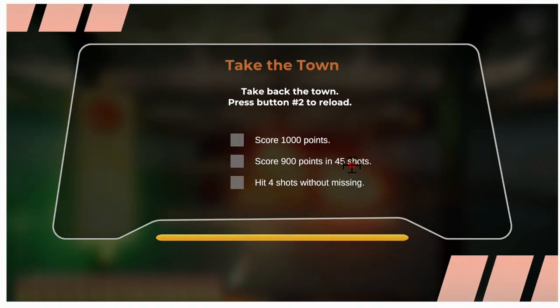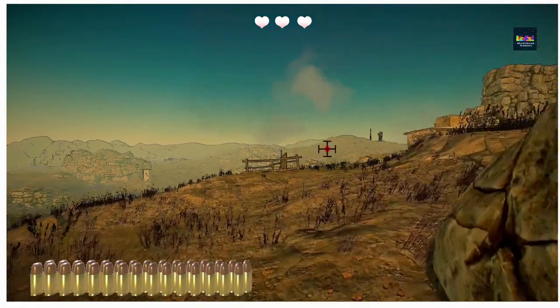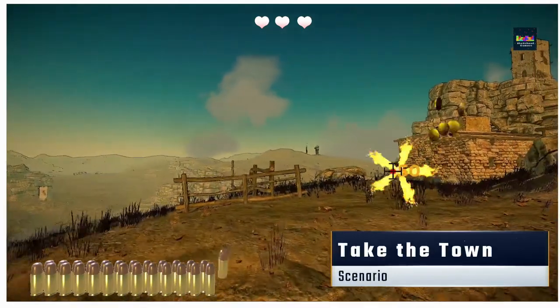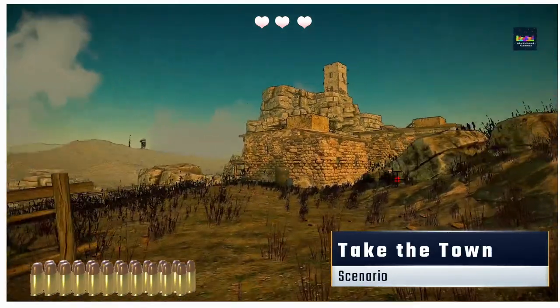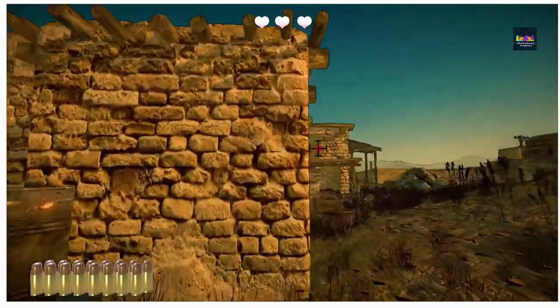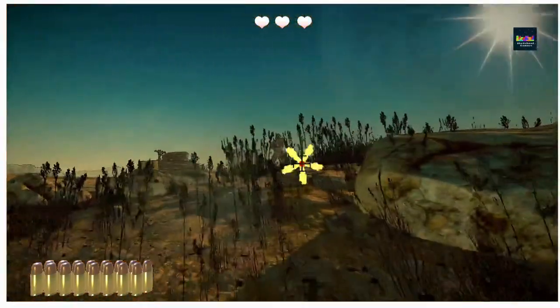Last but definitely not least in scenario is Taking the Town. This is pretty much a first-person shooter on rails. There is no ducking cover like Time Crisis — it is shoot or be shot. Accuracy and speed are critical here and you'll have to practice to get this one down. It's very fun but very tough.